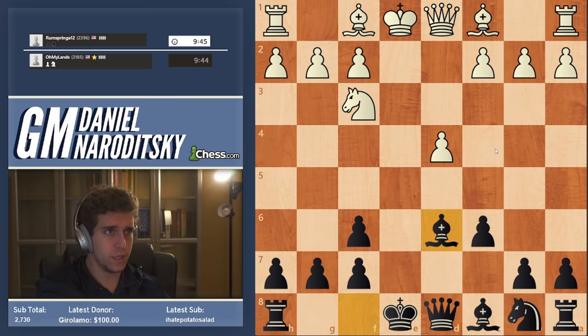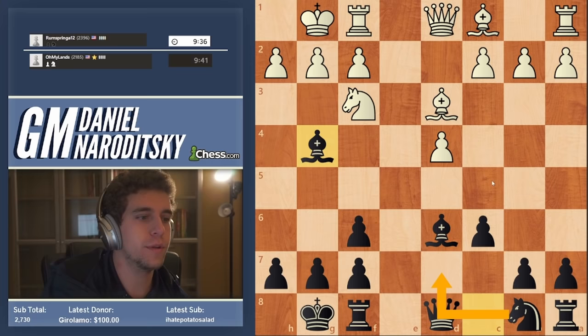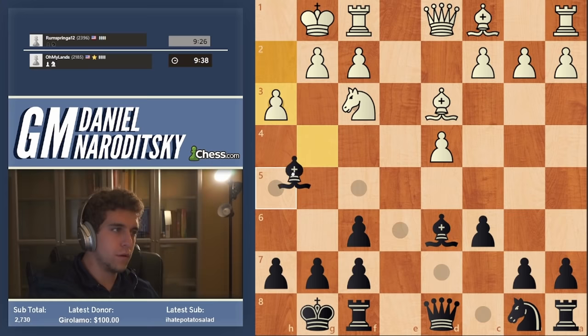This is a very fashionable system where we eventually develop the bishop to d6, then castle. This is all theory, and the bishop comes out to g4. The knight comes out to d7 — I've talked about this setup before. I don't want to take too much time in the opening because we clearly have a very strong opponent. Okay, h3 — so we go bishop h5.